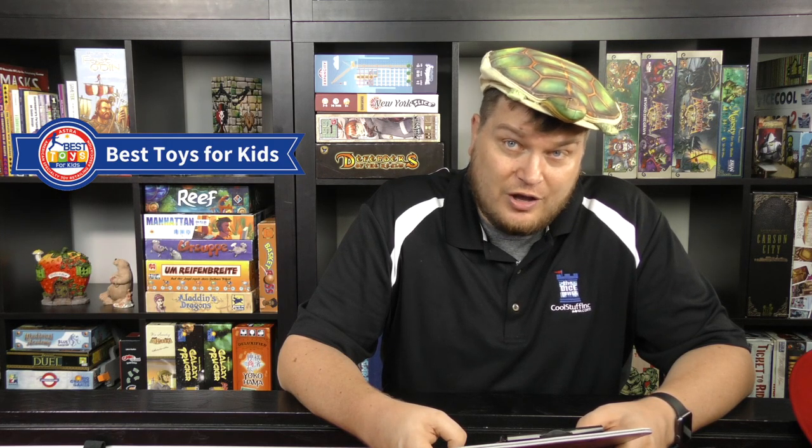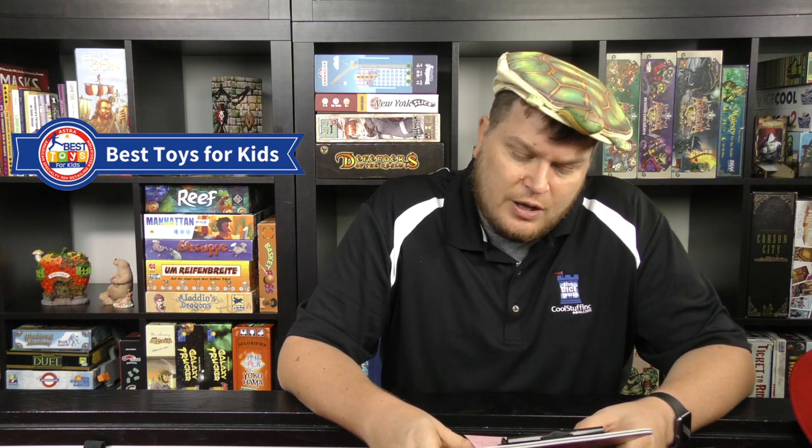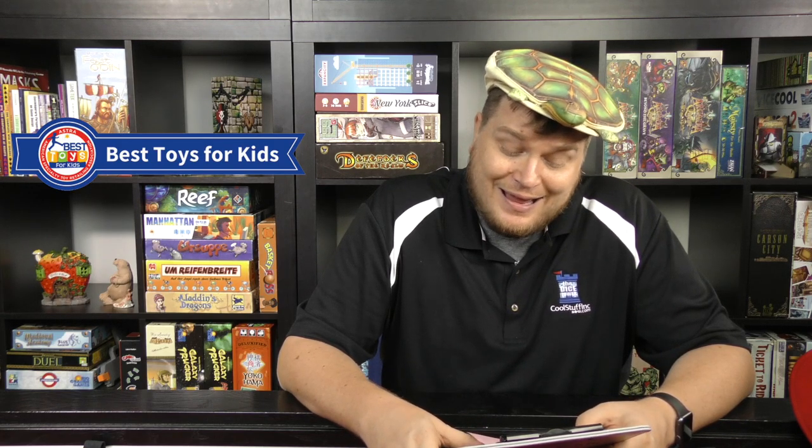ASTRA — the American Specialty Toy Retailing Association — has announced their best toy awards. Best Game Night is Itzy, a party game where you make up words using only the letters in front of you. Best game for under seven is Gnomes at Night, a cooperative game. Best logic toy is Turing Tumble, which they reviewed and called amazing. Best strategy game is Photosynthesis. Best game for seven and older is Forbidden Skies — which raises the question of how retailers are voting on it when the game isn't even out yet.